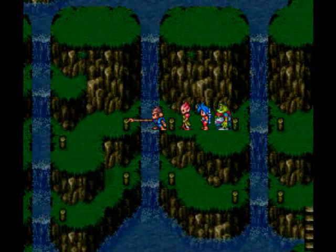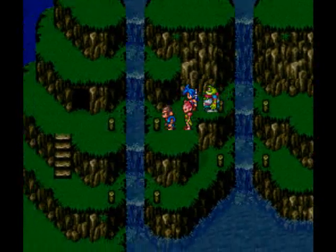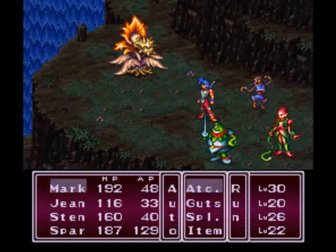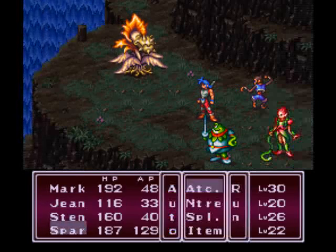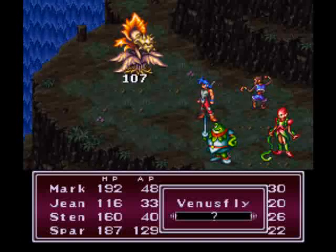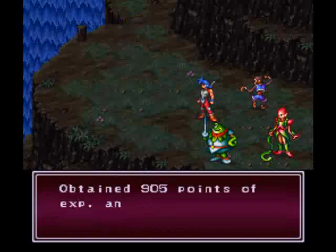Another enemy you can run into is the Sea Sludge here. The Sea Sludge will make sporadic appearances pretty much for the rest of the game. And this is a Venus Fly — it's an upgraded plant. Simple monsters, palette swaps, nothing to worry about. Not worth very much either.